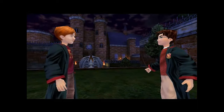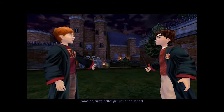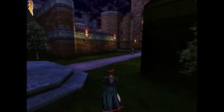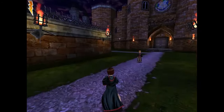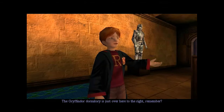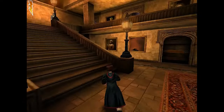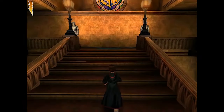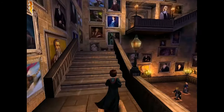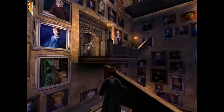It is September and classes are starting. We are heading into the best wizarding school in the world, Hogwarts. After narrowly escaping the Whomping Willow, Harry and Ron make their way indoors and race up to the common room. This game isn't quite as close to the original story as I would have expected, but that doesn't necessarily make it a bad game. Hermione quickly makes her appearance as our golden trio is reunited. Classes start the next day and your adventure begins.